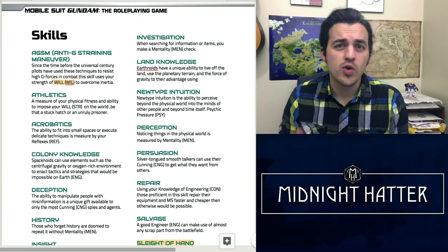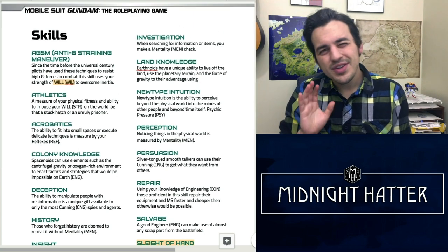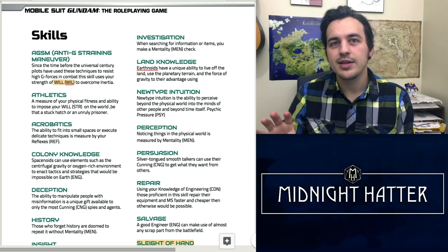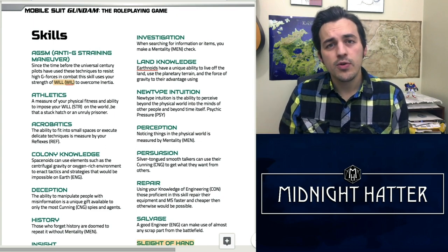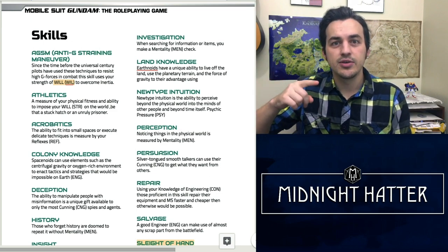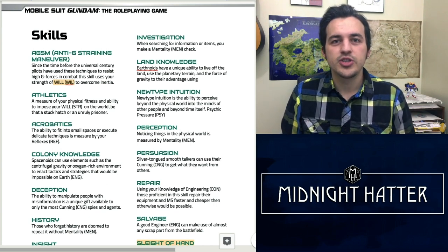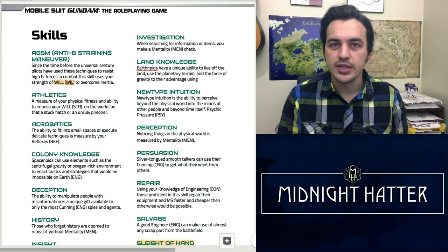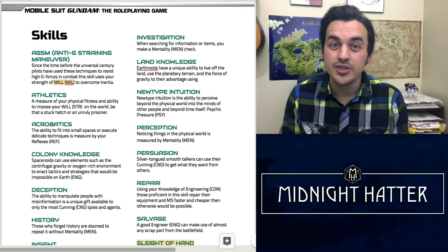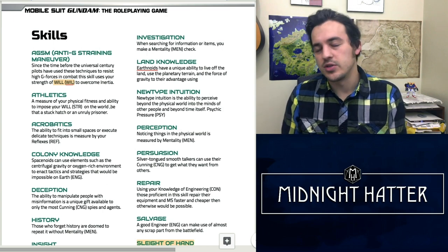Colony Knowledge is one I've had a lot of questions about. A lot of people thought, isn't that just history? Well, not necessarily. Colony Knowledge is intricate knowledge of how the colonies actually work — for instance, an Earthnoid wouldn't understand how to use the centrifugal artificial gravity caused by the rotation of the cylinders, or know about decompression. So if a player asks 'can I fire a gun in this room?', an Earthnoid might not know the answer, but a Spacenoid who passes their Colony Knowledge check would know exactly what they can get away with inside a colony versus on Earth.